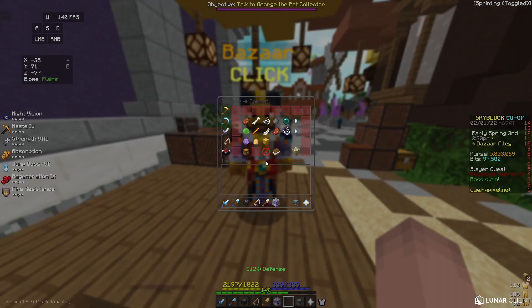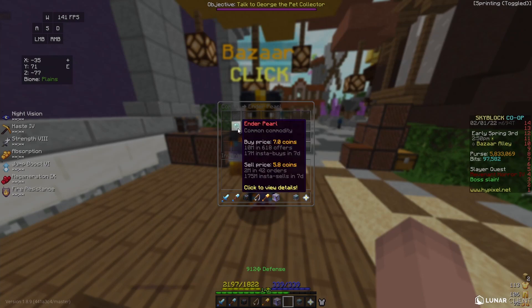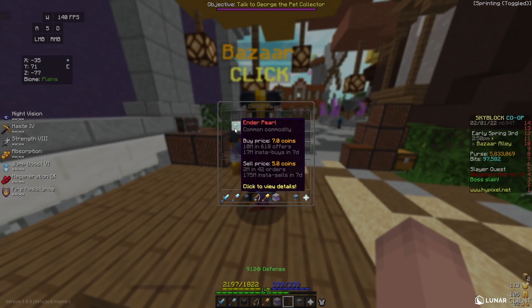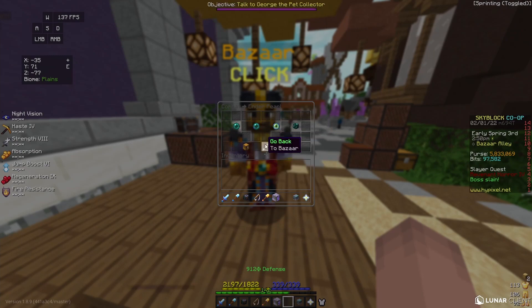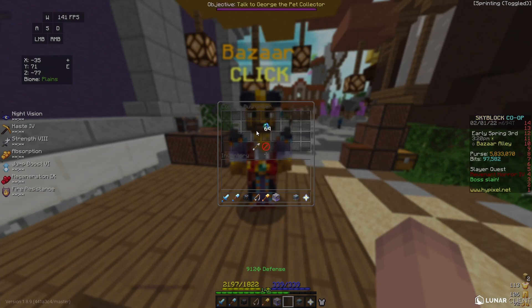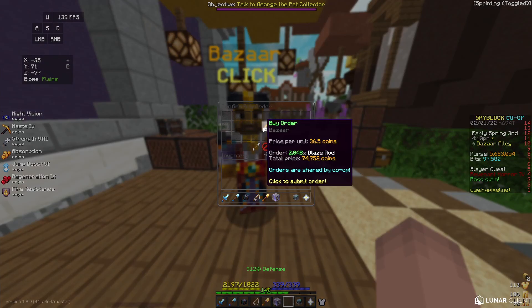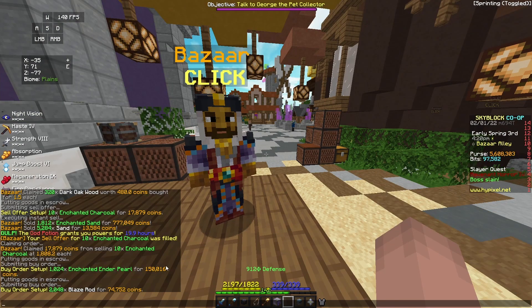Finally, we're going to be heading to the combat section for our final flip. We're going to be making Enchanted Eyes of Ender. I think Enchanted Eyes of Ender are always the most consistent flip to do. Some people make them by buying Ender Pearls, turning them into Enchanted Ender Pearls, and then into Enchanted Eyes of Ender — but I think that's a lot of work. So what I'll do is put in a buy order for 1,024 Enchanted Ender Pearls and a buy order for 2,048 Blaze Rods. Altogether this costs us about 225,000 coins.